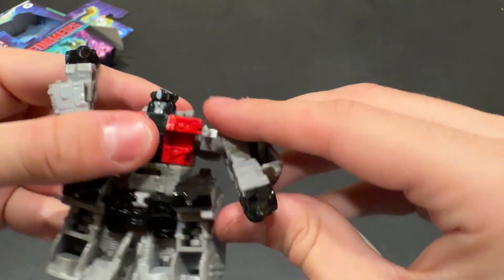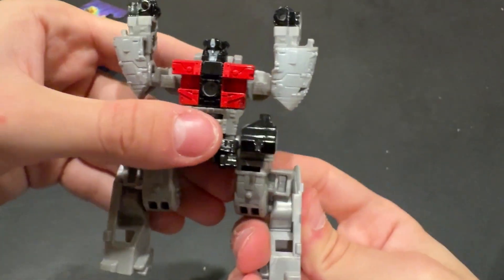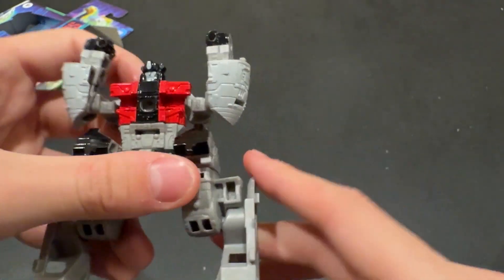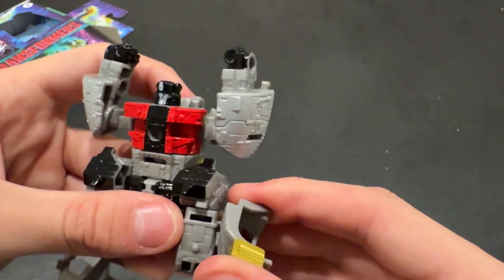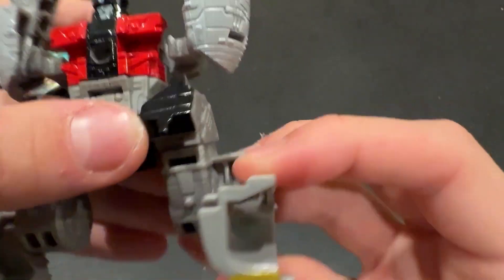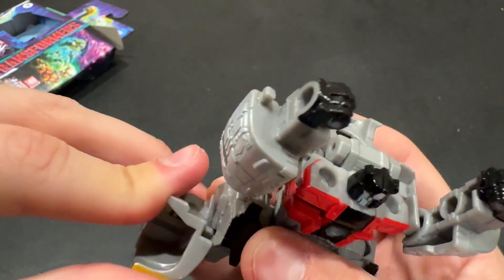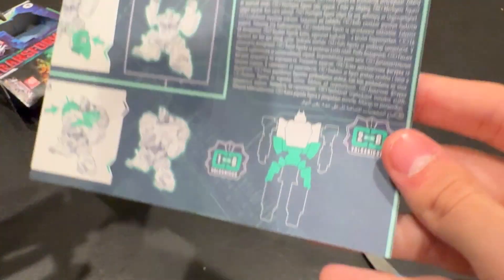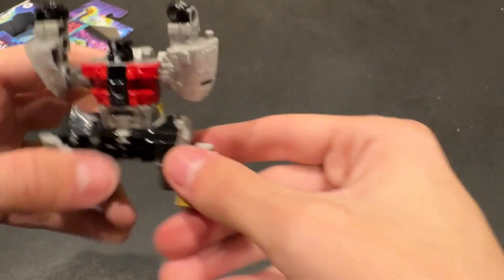To transform him into his combination mode: put his hands up, turn his legs like so, his flap goes up, spin the legs around, and then move these up until they've clipped in. And there he is. He connects at the waist area to the body of Slug — he connects all the feet. Yeah, there we go.